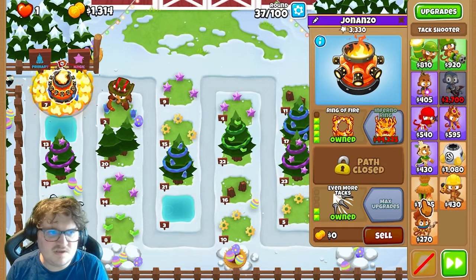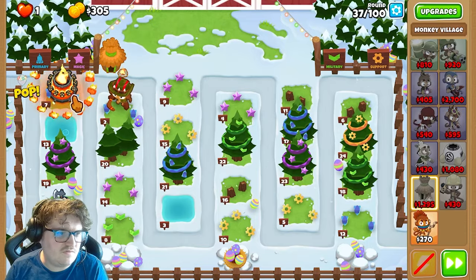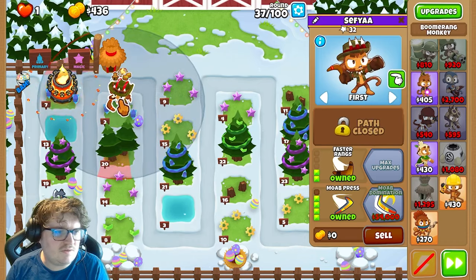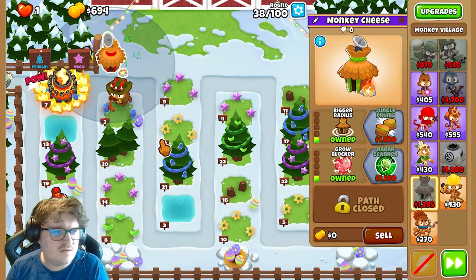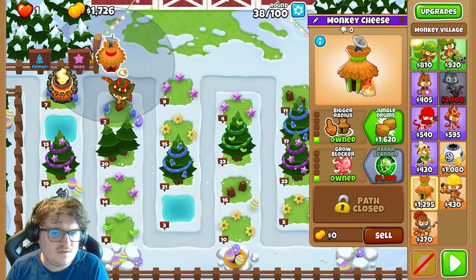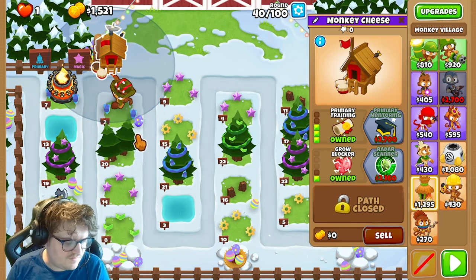The next thing you're going to get is the village. We're going to place it right here so you get the benefit of this in the range. Now you can hold over them, and you will see that you have the village icon over their heads. Next you're going to get is the attack speed — make it like this and you should be fine.